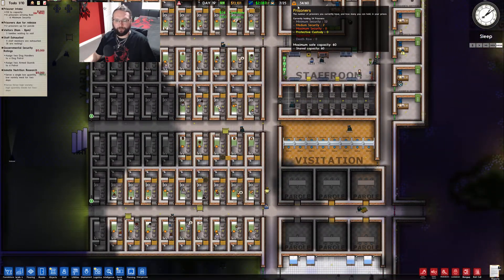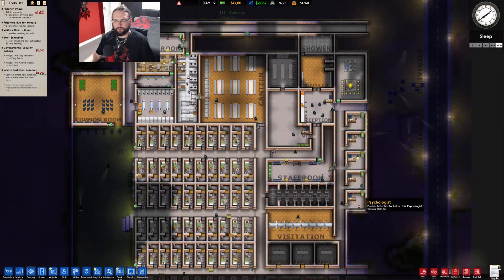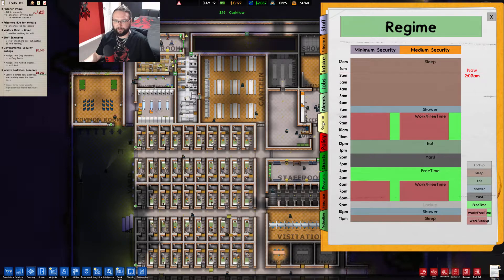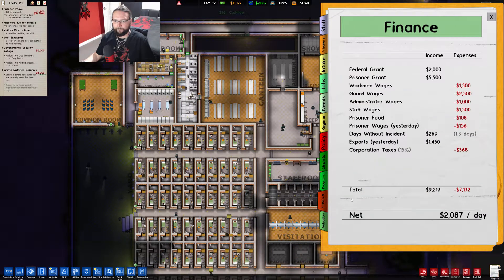I've got prisoners coming in all the time actually, because there's plenty of them being released on parole. I don't think I've ever released so many prisoners. Is there some way to see in here? Programs, grants, policy, regime, needs, jobs, intake. Prisoner staff, prisoner grants, prisoner wages. Days without incidents - yeah, you get a boost for that. Exports. Penalty on escapes. You own 100% of your prison - always good. I don't want to sell shares, bank loans, nothing like that.